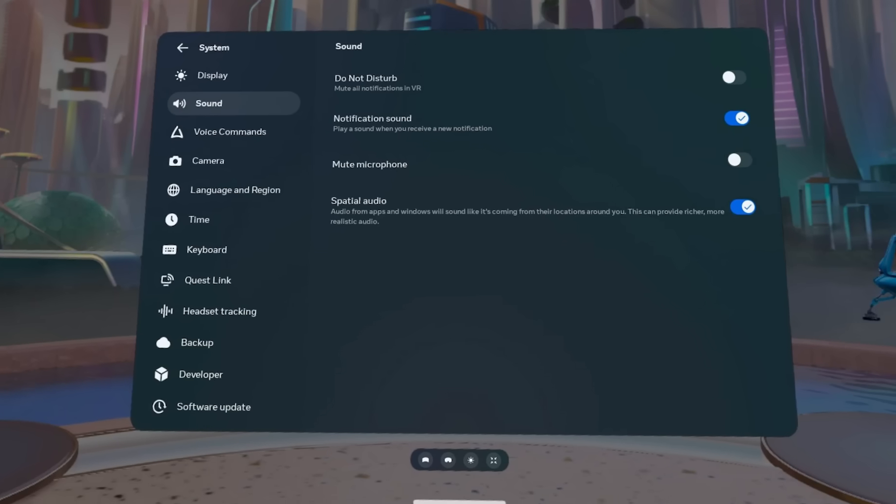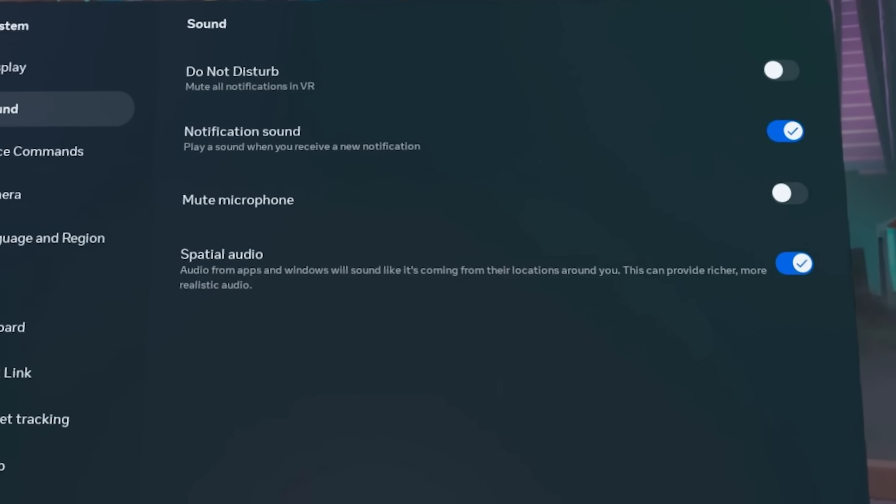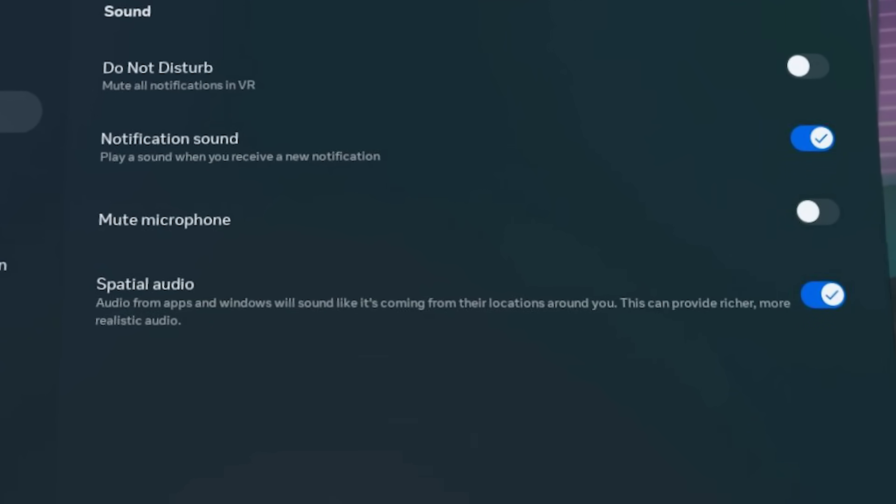There is also an additional setting added where you can turn on or off the spatial audio, which in VR, I don't know why you would not have that on. Perhaps you're viewing media in bed, but it definitely doesn't work well when you're playing a game.